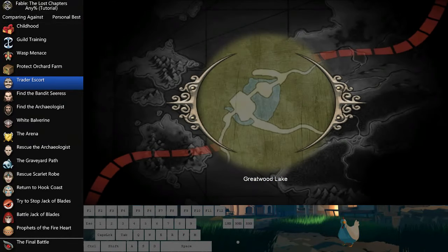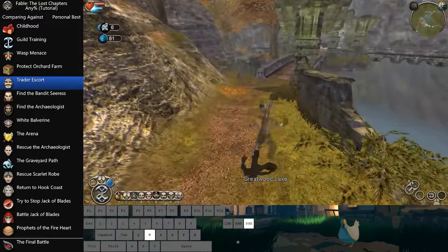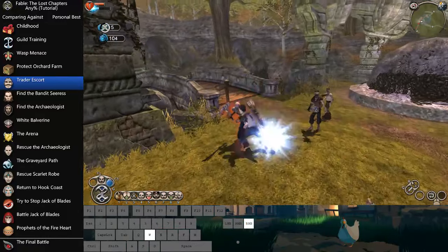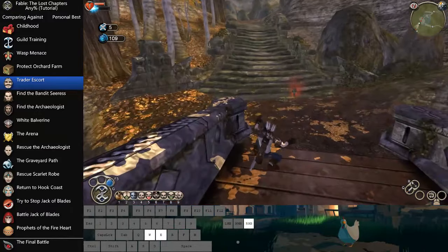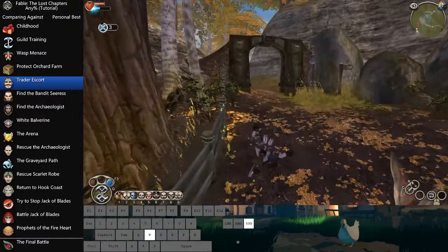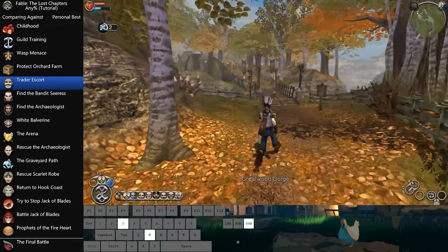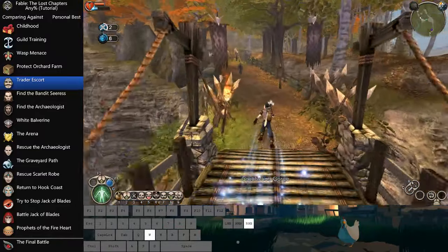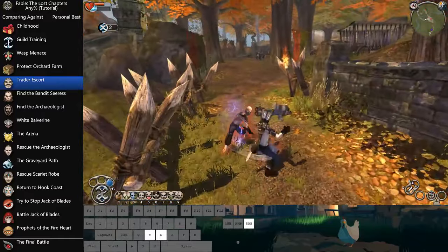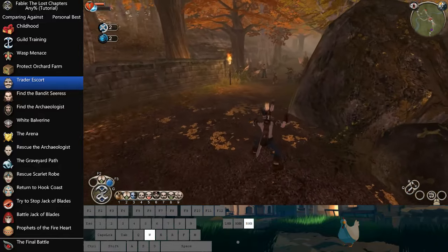The game will try to suggest you go back to the guild, get the new quest card, and such. Don't follow that advice — if you have Guildmaster Help on, he is very wrong and he will lead you astray. Also, wasps can actually get in front of you sometimes and block your movement. This guy has some dialogue we don't want to sit through — just hard target, zap him, and be on your merry way.